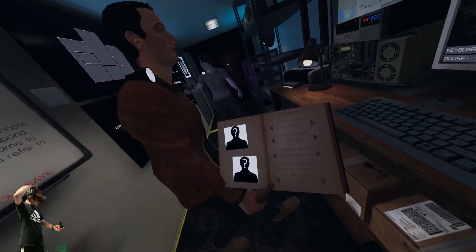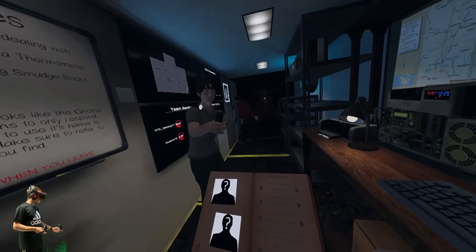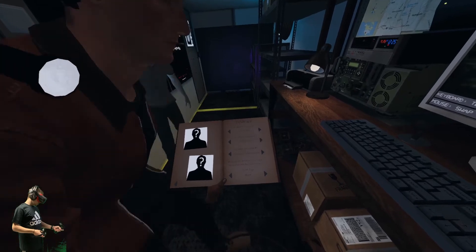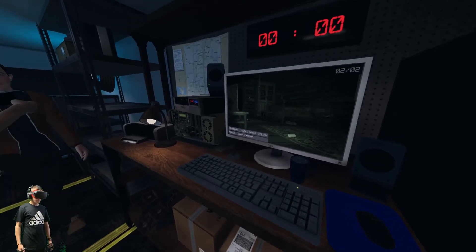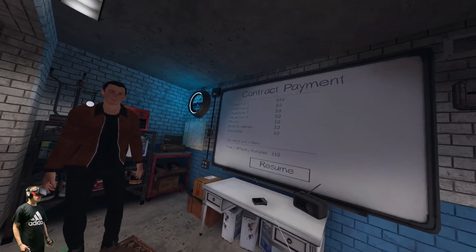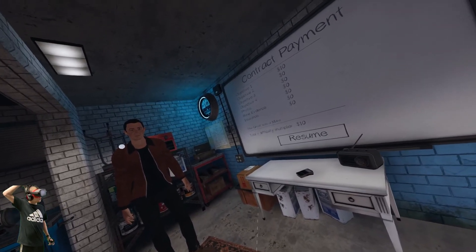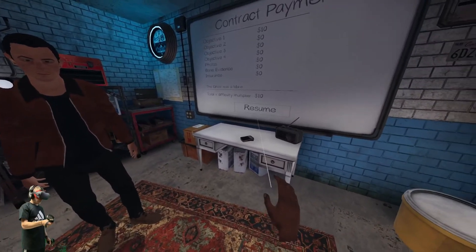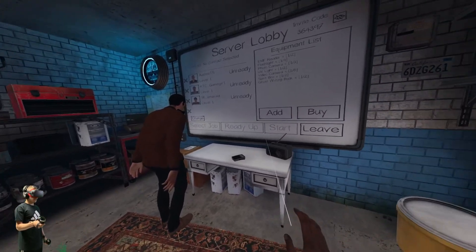I didn't even have to say its name. Do you have it written down? Yeah. Just leave the settings on there and it'll tell us what ghost we had. It was a Mare! We got $10. Experience gained. Alright, let's do another one.